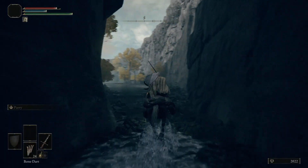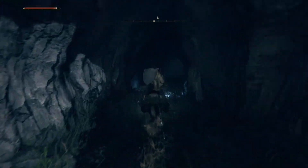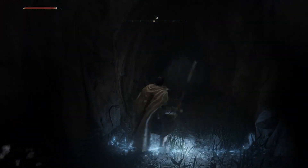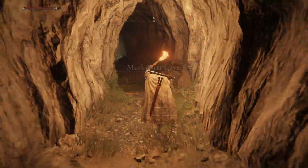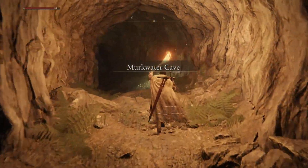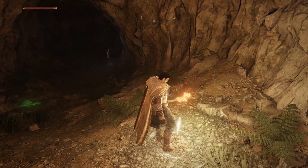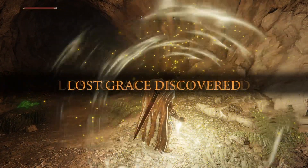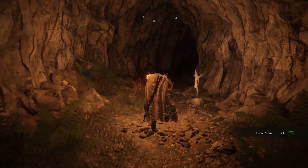Ride back to where you dismounted Torrent when Nerijus invaded and enter the Murkwater Cave. Using a torch can help light the way, but the cave has a simple layout and several lit areas. Activate the Site of Grace inside, then pick up the cave moss and proceed to the next chamber.